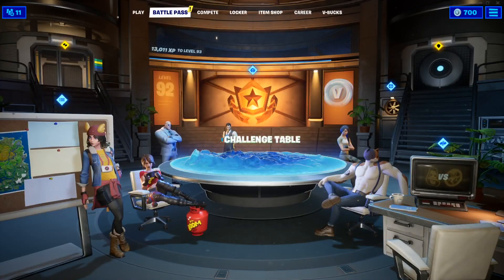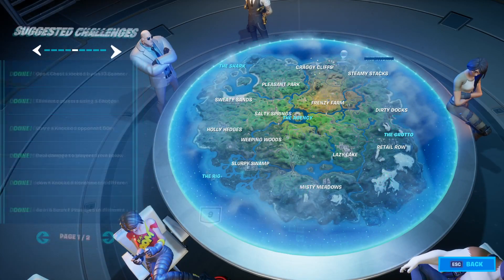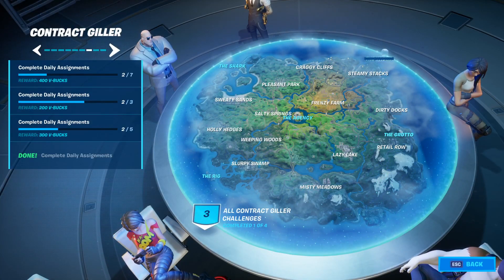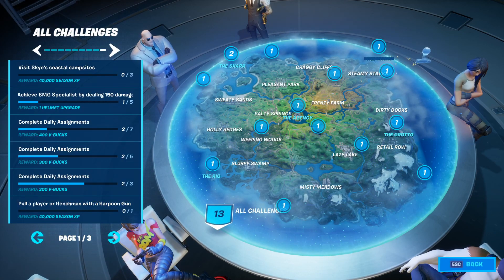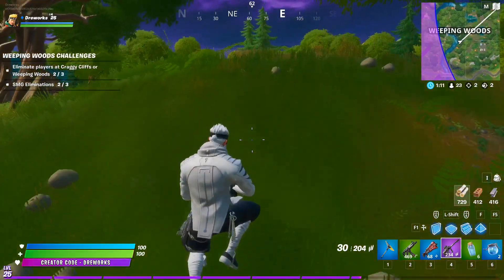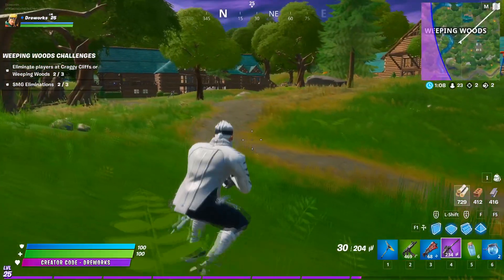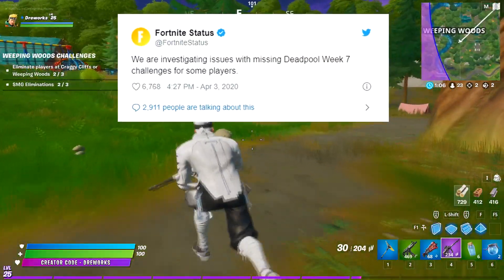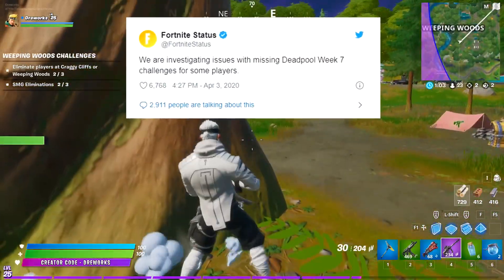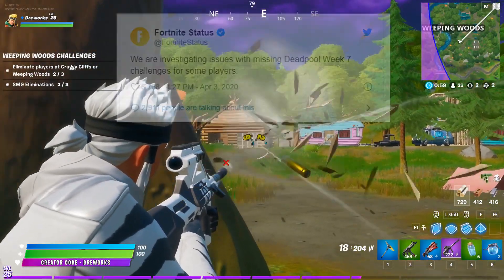So there is only one thing left for you to try. Maybe if you complete all of your weekly challenges, including the Sky Adventure challenges, the week 7 Deadpool missions will unlock too. If that didn't work, then unfortunately there is only one thing we can do, which is to wait. Epic Games has already announced on Twitter that they are aware of the issue and are working to fix it as soon as possible.